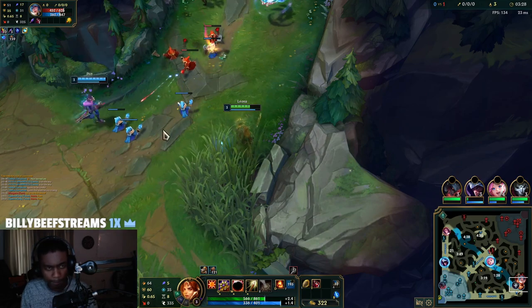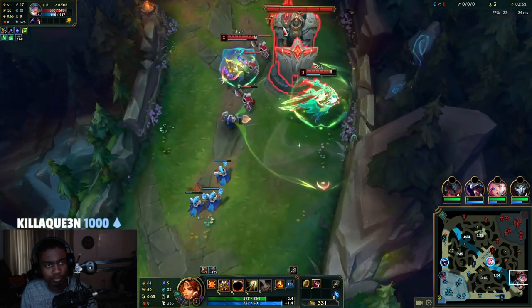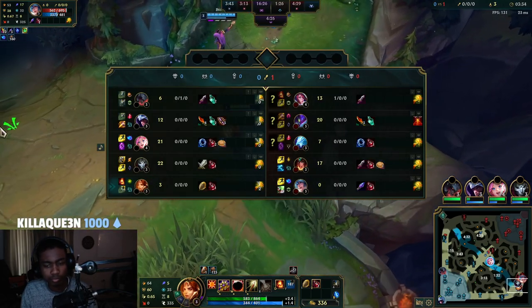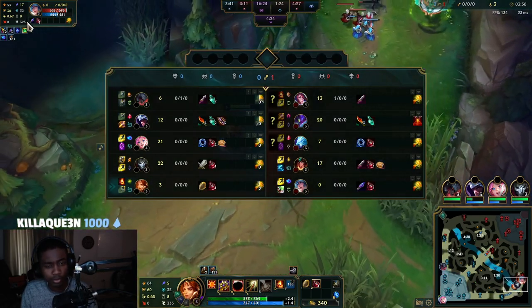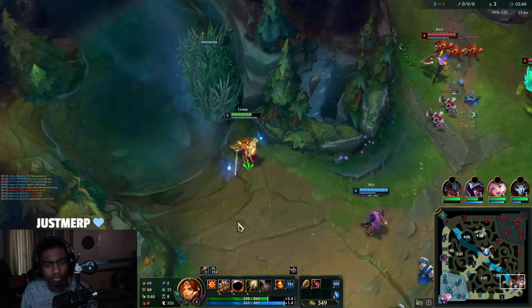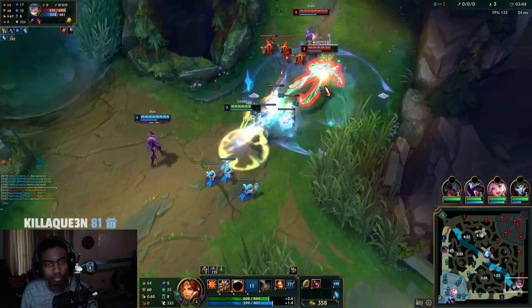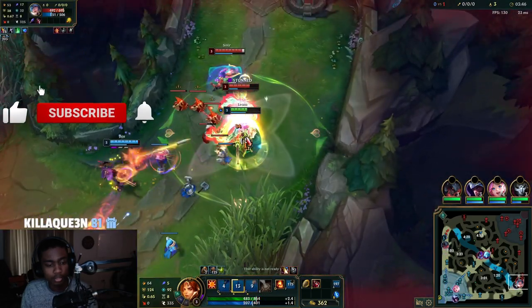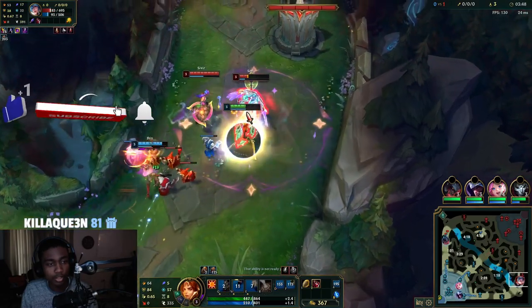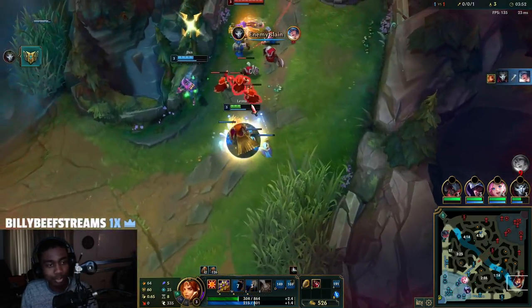First blood on the Fiora. Can't really do much here. Auto attack, W, then Q — and with the last auto attack, that should be enough.